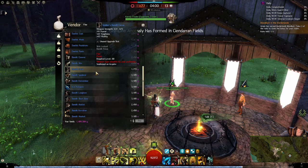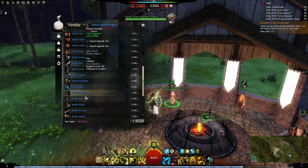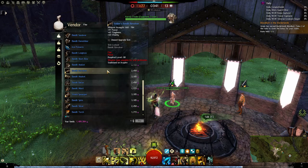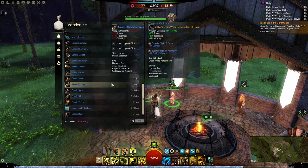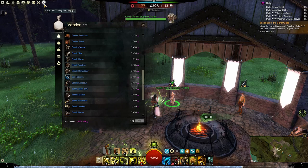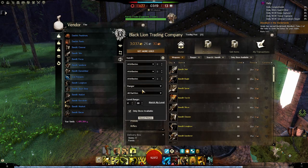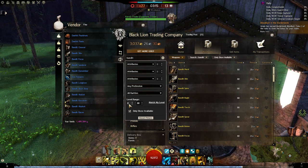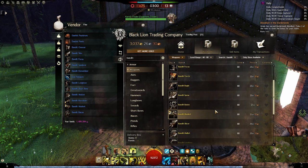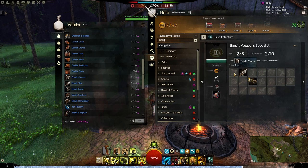The blue ones will do, but there is a catch: if you have an empty character slot, you can create a new level 1 or 2 character and all these weapons will cost only 160 to 300 karma - much cheaper. Since I don't have an empty slot, I'll spend some karma. Alternatively, you can go to the Trading Post and buy bandit weapons from level 68, salvage the rares, and pretty much recover your expenses by selling the ectos.